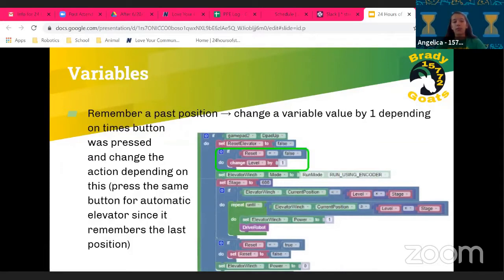With variables, you can remember a past position by changing the variable value by one each time a button is pressed, then using that to determine the action. For example, you could press the same button for an automatic elevator and it will remember the last level it went to and place the stone. We used a level variable that increments by one each button press, moving the elevator to the corresponding level.